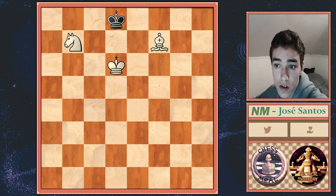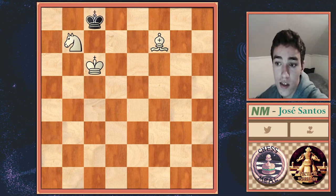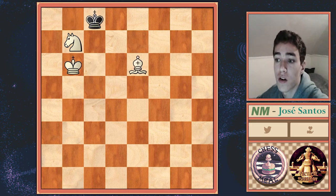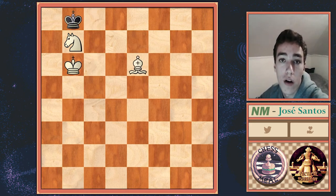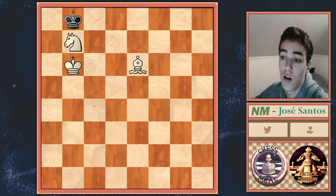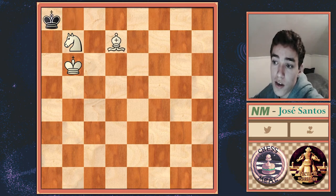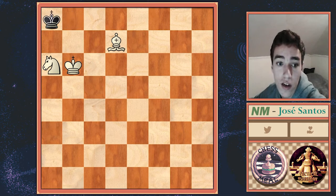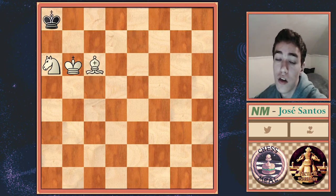King d8, Knight b7 check, King c8, King c6, King b8, King b6, King c8, Bishop e6 check, King b8 — and now it's just a matter of delivering the checkmate, which will not take many moves at all. Bishop d7, King d8 — there are many ways to do it from here. Knight c5, King b8, Knight e6 check, King d8, Bishop c6 checkmate — that is one way to do it.